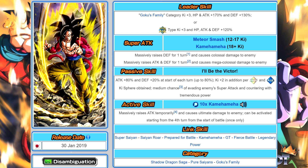Goku's links are Super Saiyan, Saiyan Roar, Prepared for Battle, Kamehameha, GT, Fierce Battle, and Legendary Power — amazing links. The only negative about the Super Saiyan 4s is they lose Shocking Speed, replaced with Legendary Power. They don't really need the extra ki themselves, but their teams would work better with Shocking Speed. Saiyan Pride at 15% attack is a lot better than plus 2,500 attack, which is another reason a fully built Vegeta is capable of hitting harder than LR Super Saiyan 4 Goku.